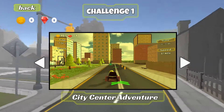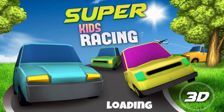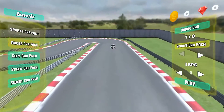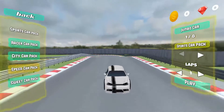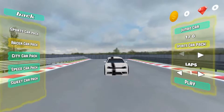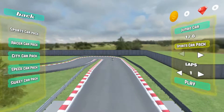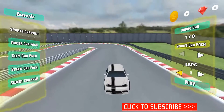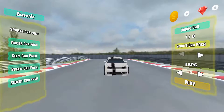All right, so we have Challenge 1 — City Center Adventure. What do we have here? Sports Car Pack, Race, Racer Car Pack, City Car Pack. So those are different types of cars, I believe. Let's stick with the Sports Car Pack. On the right we have eight players, Sports Car Pack, and then Laps — we'll do one. Let's play.